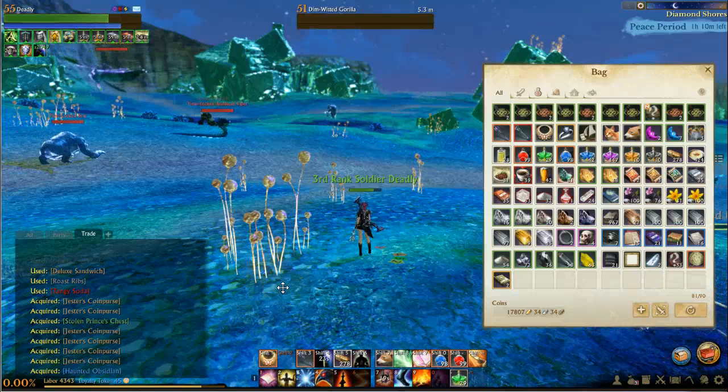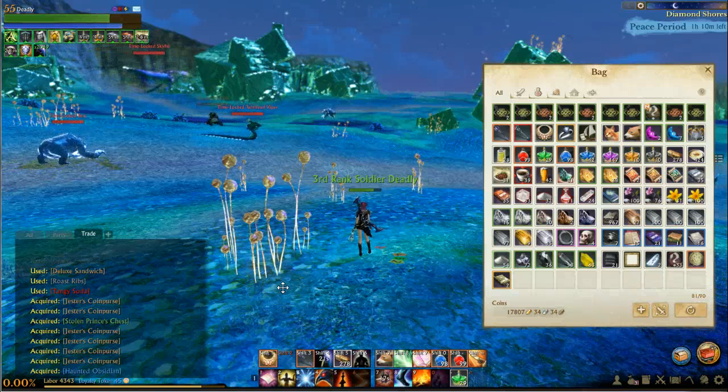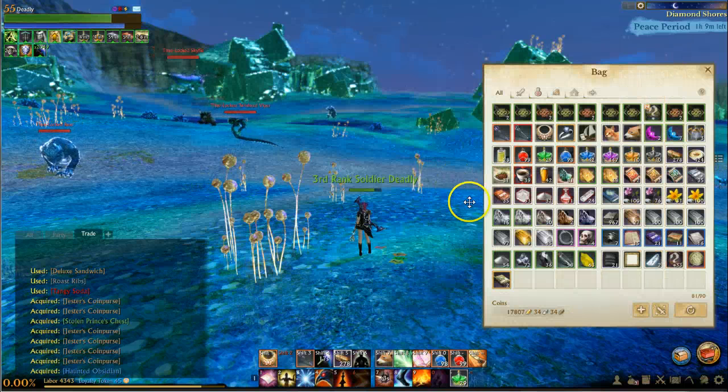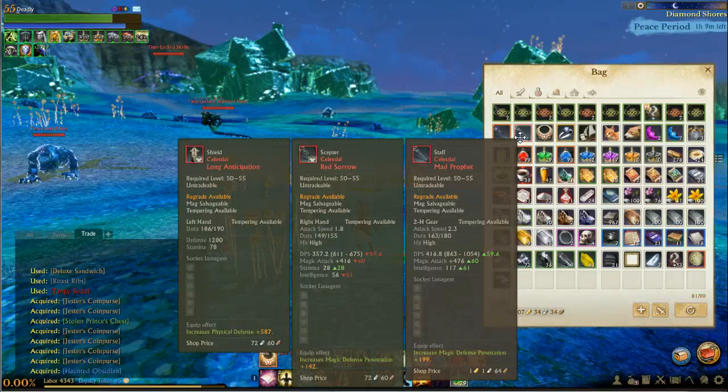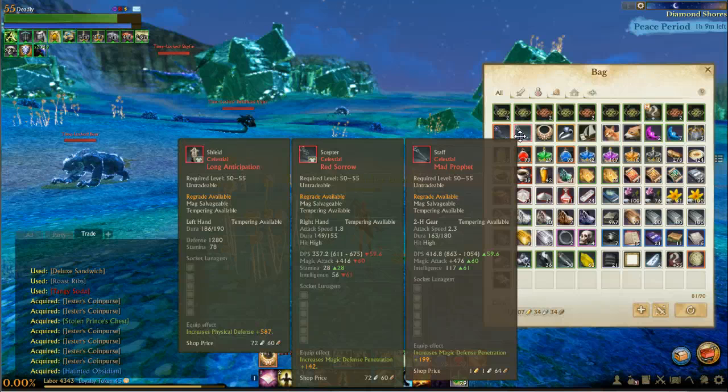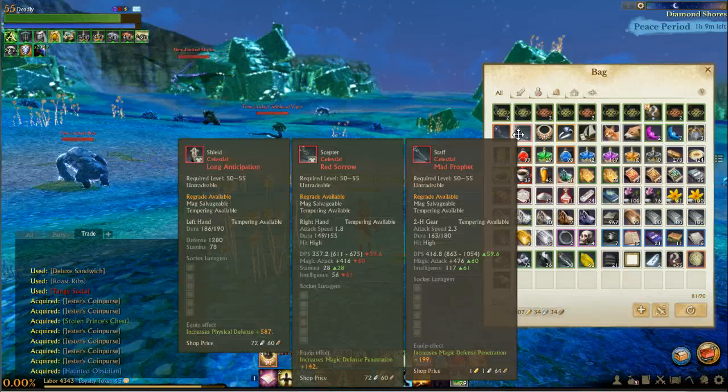Hey, what's up everybody? We are farming here up in Diamond Shores over in the icicle area. I want to show you something that is very, very important, especially when you're AoE farming, and that's the power of the shield and the scepter. We have a staff right here, and we have a scepter and shield. These are all tier 5 obsidian weapons that were given to us in the public test server for testing purposes.